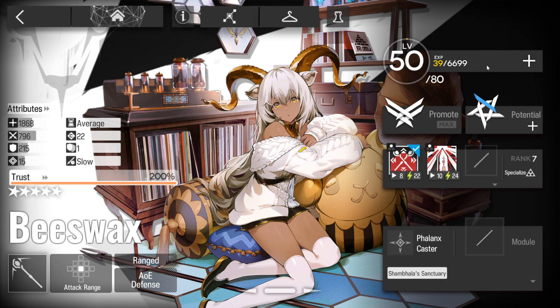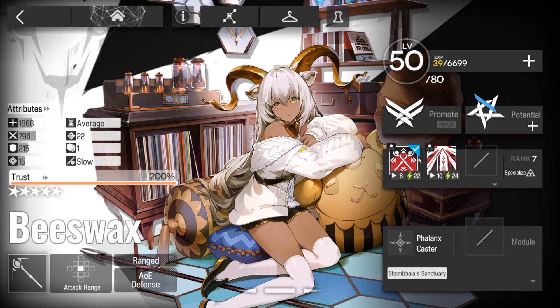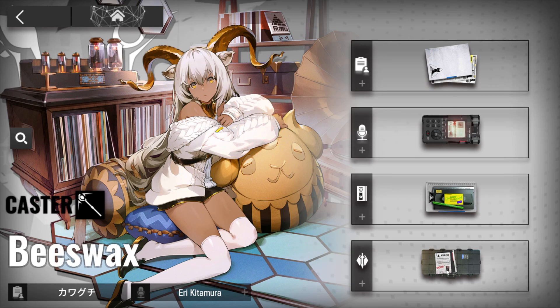Trust 200%, E2 50, P5, and we have one mastery skill on both of our skills. We will be using skill two, so please make note of that. You don't need that mastery skill, but it certainly helps with timing.